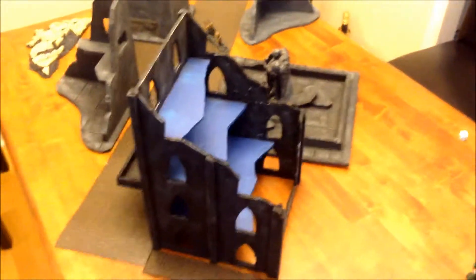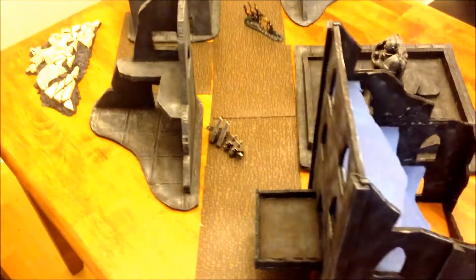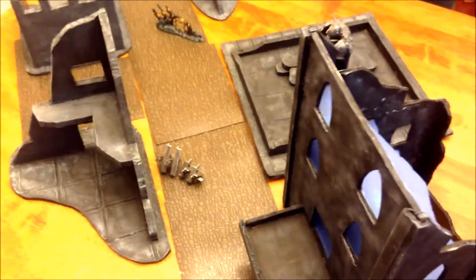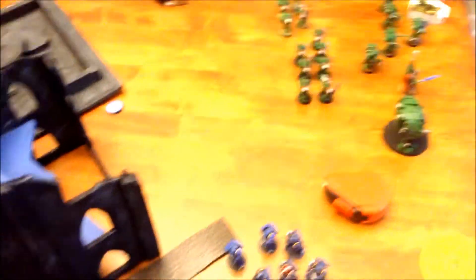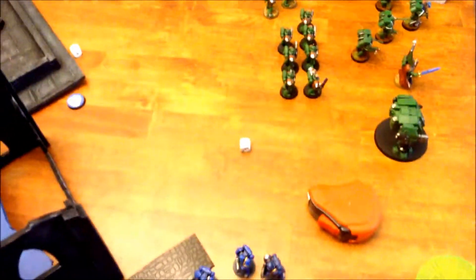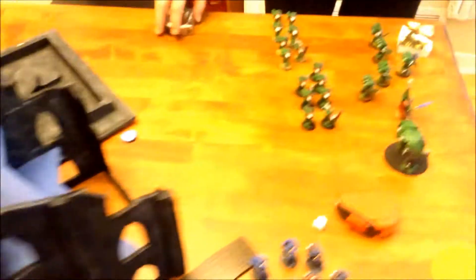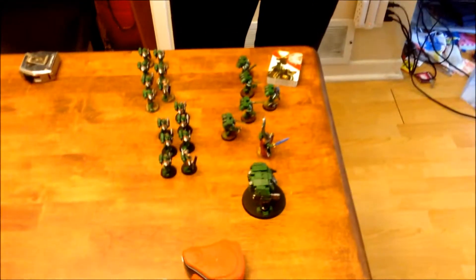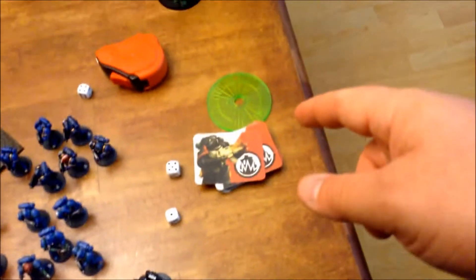And then we have the table set up — a nice tight street there to fight over. We're going to be rolling for objectives now. We have now set up the objectives. I'm going to roll off to see who gets to deploy first. We're going to set up our deployment and our tactical objective cards. He's using the standard deck; I'm using the Cities of Death deck.